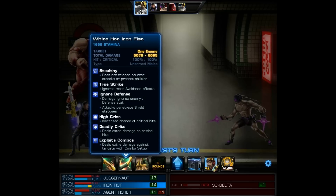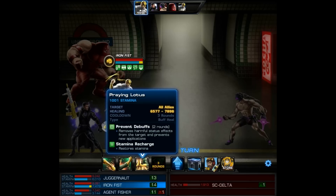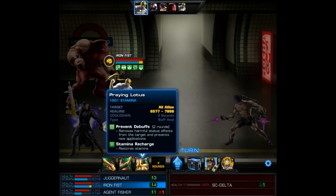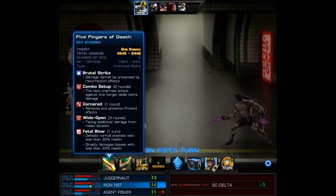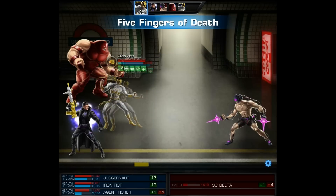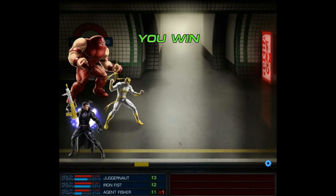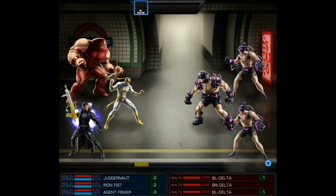We'll get the option to use one of three abilities: Five Fingers of Death, White Hot Iron Fist, or Praying Lotus, which heals all allies. It's pretty amazing. As you're about to see, he does tons of damage, especially with these unlocked abilities. But even his normal skill set, especially when coupled with Juggernaut, will do quite a bit of damage. And his heals are of course very impressive as well.